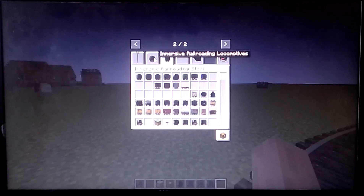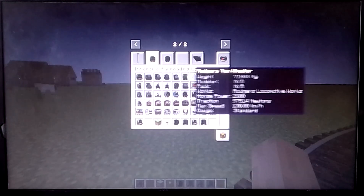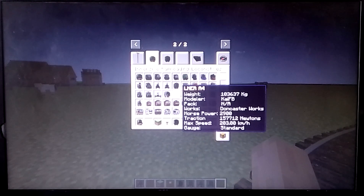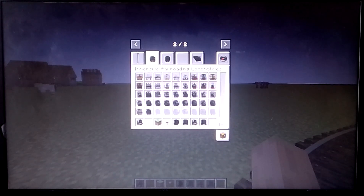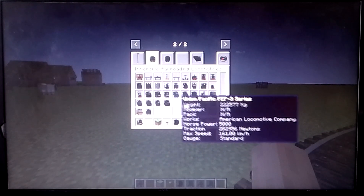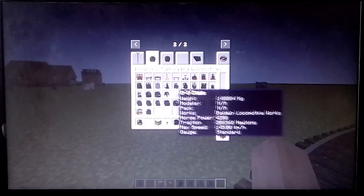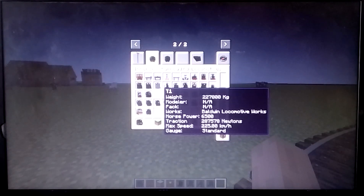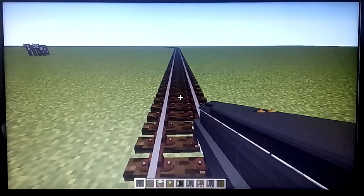It also comes with Tornado, Big Boy, Class 38, Maynard, A4 Pacific, BR-01 — I think it's German — with a resource pack. The Union Pacific 844, the GS4, Challenger, Alco-080, T1. Wait — the Pennsylvania T1? Oh my gosh, I have to see, because I love that locomotive.